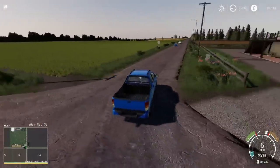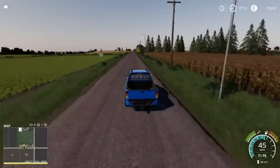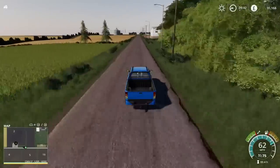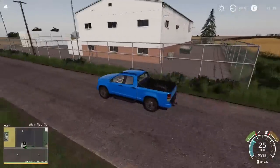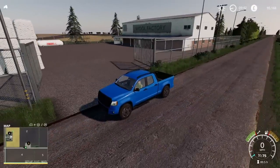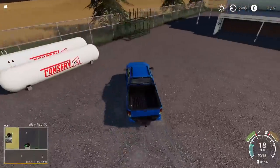We're now down towards the southern part of the map, heading west. Here's the spinnery - so if you've got wool, cotton, etc., the sell point is just around the back. That's a lot of cotton just around there. That's the beauty of doing an American map - you can do cotton. I tend to shy away from cotton on English maps because we don't really do cotton in the UK.